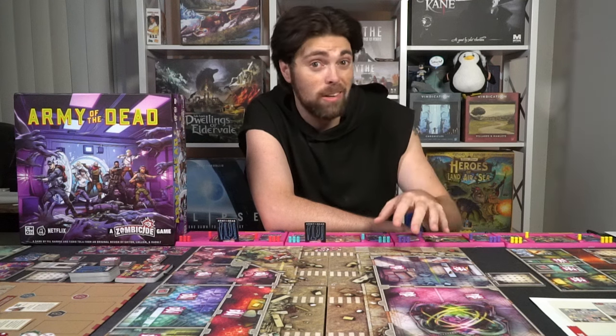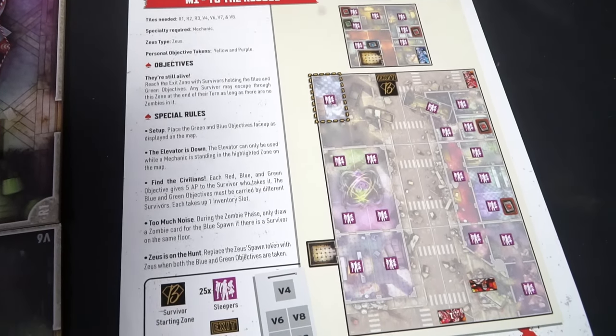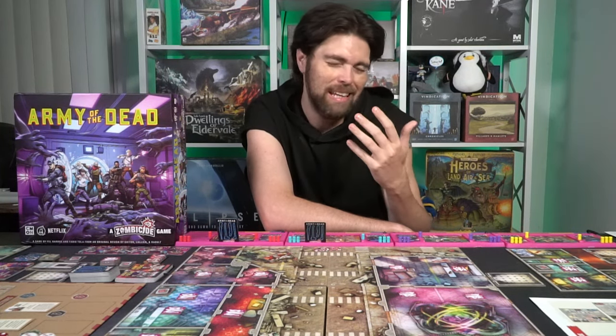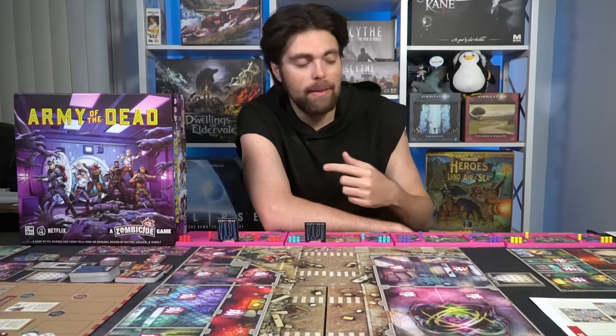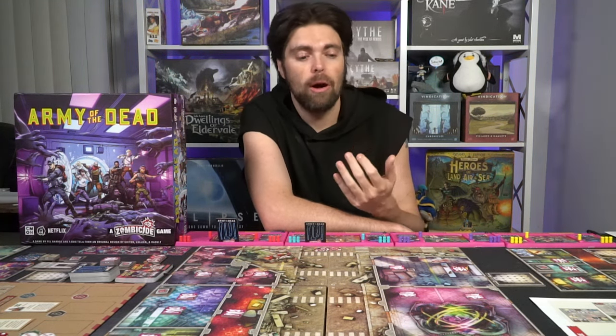The back also gives you a special ability and describes each character's class. For instance, the mechanic is specifically useful in certain objectives — in this scenario, to get to the elevator you have to have a mechanic in the maintenance bay while the elevator is being used, or you can't get up there. Other characters can quietly move through shamblers in building areas, since shamblers are only found inside asleep and you can wake them up. There are also characters that may have more HP or useful abilities throughout the game.